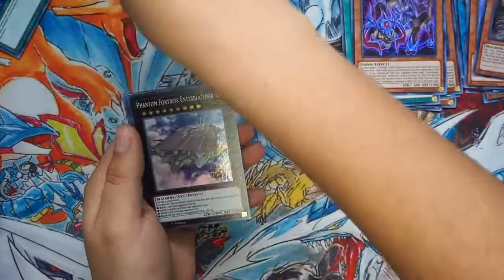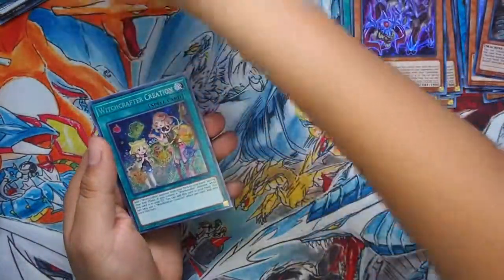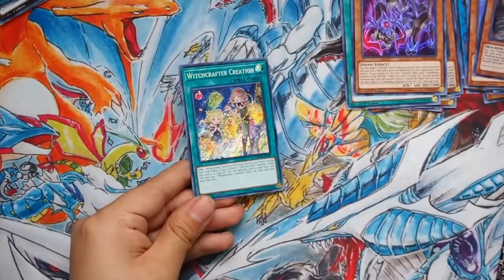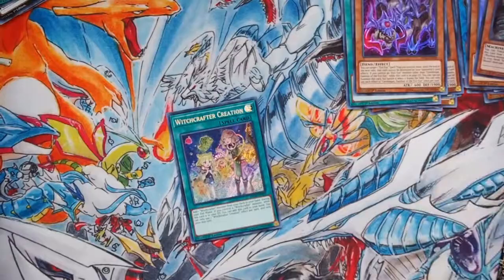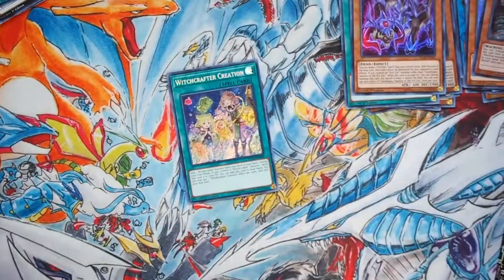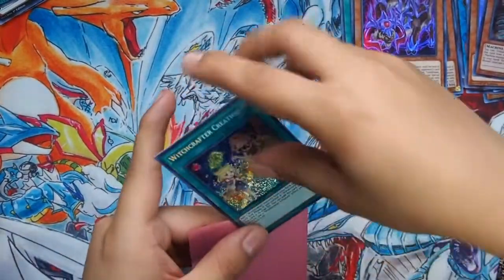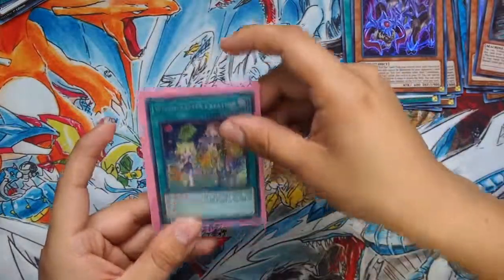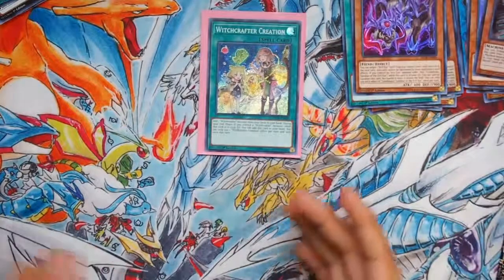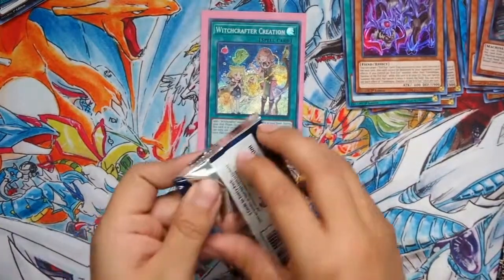Gate, Phantom Fortress, Spellbook of Knowledge, and a CREATION - holy crap! Okay, that's freaking dope, okay! Oh wow, wow, okay - I need to put this in a sleeve right now. I don't really care what sleeve it is, I just need to put it in a sleeve. Wow, that's gonna be right there for the rest of the video because I pulled the Creation. Wow, that's awesome.